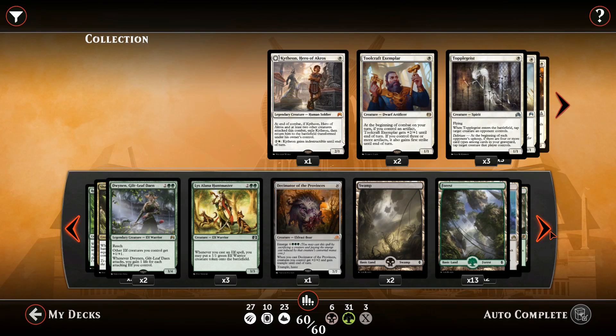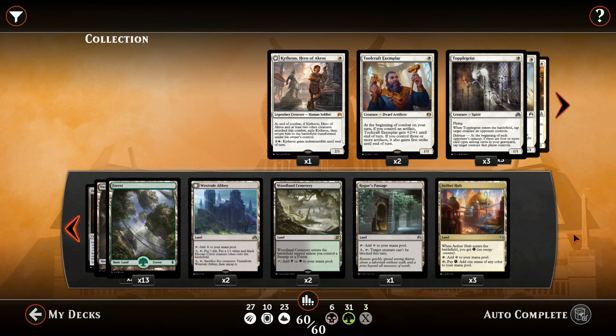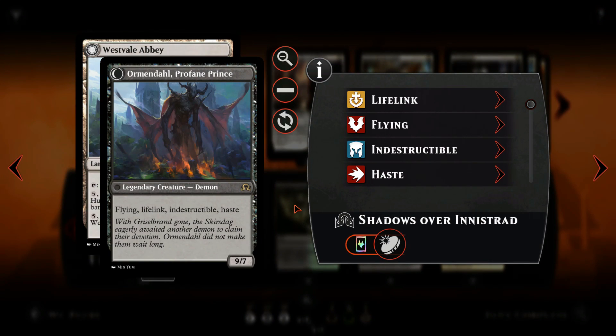As for the mana base, we have 23 lands, including 2 swamps, 13 forests, 2 Woodland Cemeteries, 1 Rogue's Passage for our creatures in case of a board stall, and 3 other halves for the emergency black spell we may need. I have to mention that Westvale Abbey is an alternative win condition for us, since we do generate a huge amount of creatures by turn 6 that will enable the sacrifice.